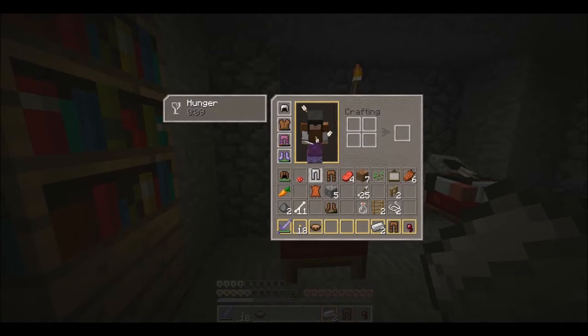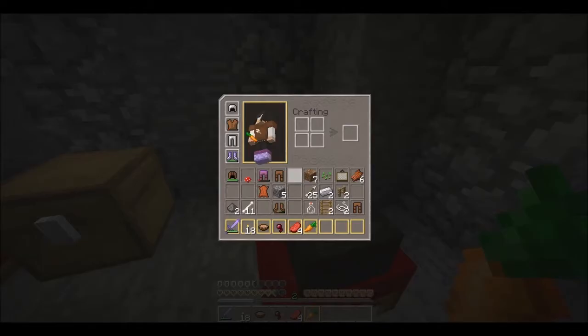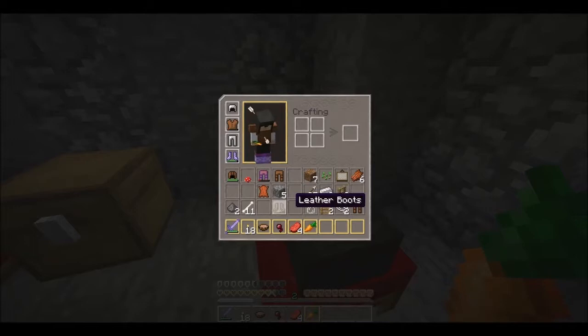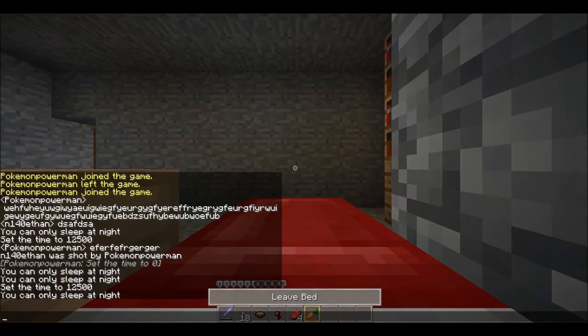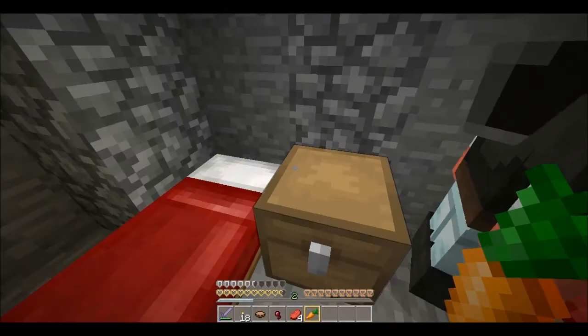I'm just going to take two seconds to organize my inventory. In Tekka, you can just press R and then it sorts your inventory out. Do you get carrots from zombies? Yeah, there you go my friend. I can see myself in my inventory screen just shaking.